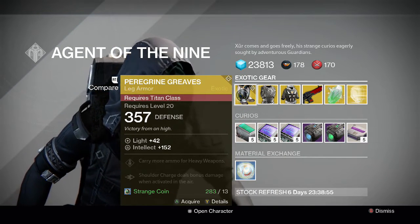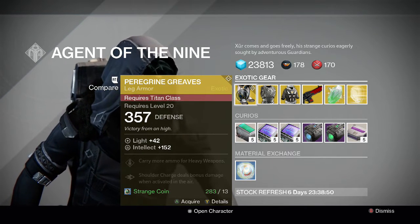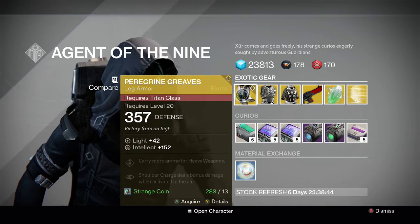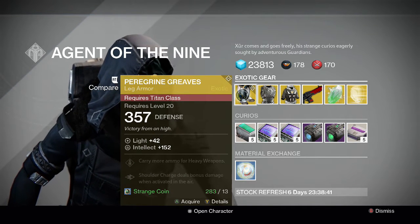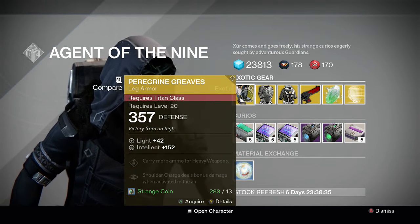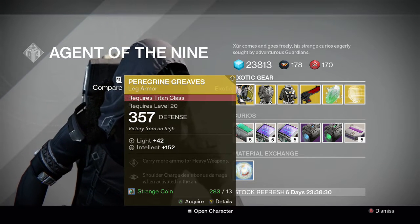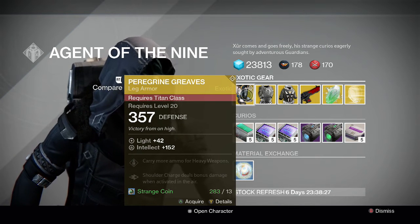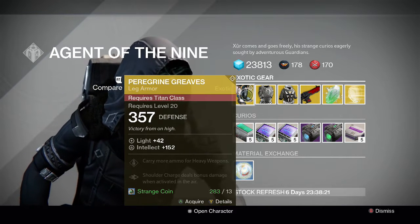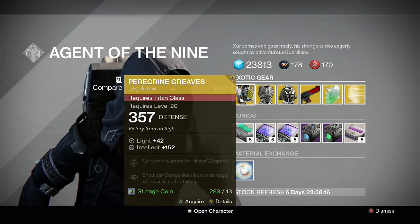For the Titan we have the Peregrine Greaves — it is the new House of Wolves exotic leg armor for the Titan. It has full intellect on it, which is a really good stat, and it has perks for every weapon. Shoulder charge deals bonus damage when activated in the air. A lot of people use Striker Titan in Crucible, but shoulder charge is already a one-hit kill. Maybe if you're going up against someone in their super, like a Blade Dancer that's in the air, you might deal more damage and get a one-hit kill — because I believe when you shoulder charge someone in their super it is not a one-hit kill in many supers. So maybe you can one-hit kill them.